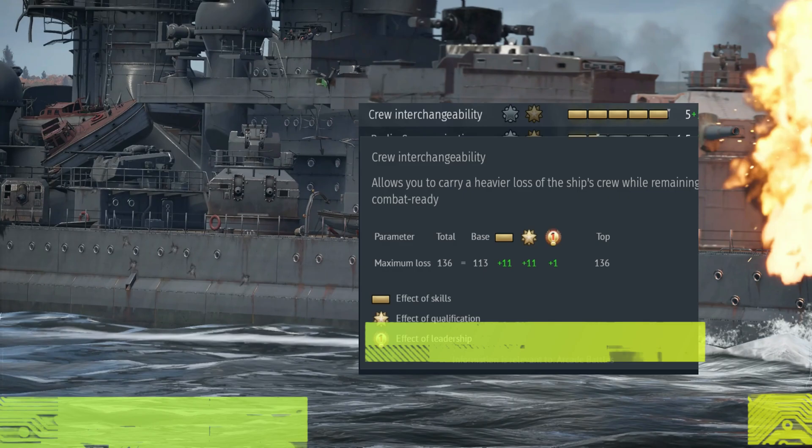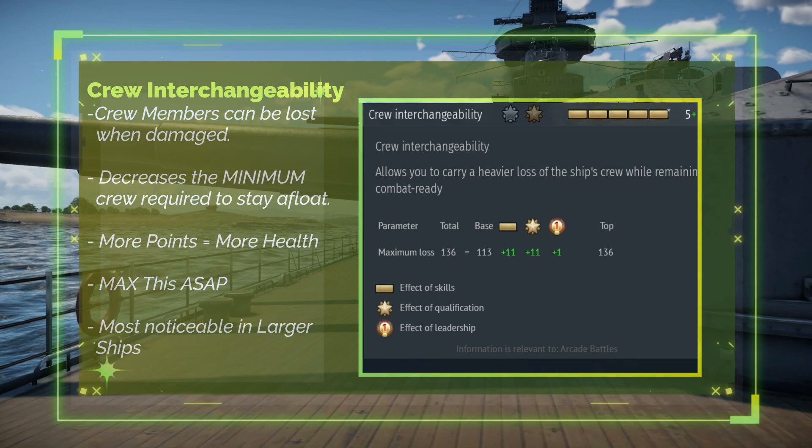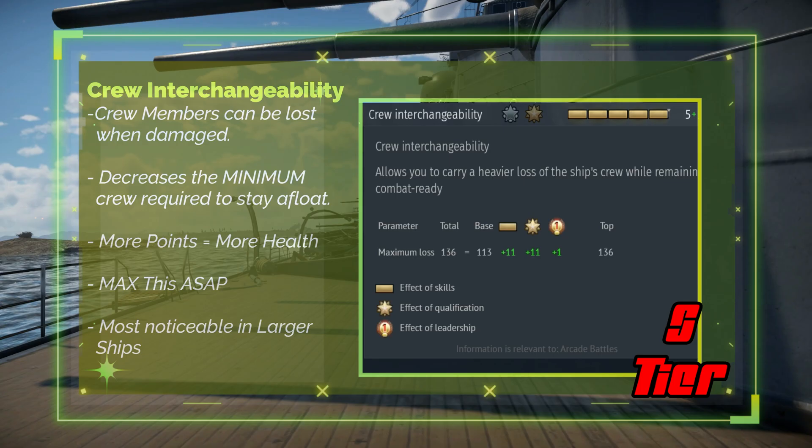Crew Interchangeability. Every ship has a set number of crew which can be lost in a number of ways. This skill lowers the number of crew required on board for your vessel to remain seaworthy. The more points you spend here, the longer you will survive in combat — think of it like your health points. S tier.